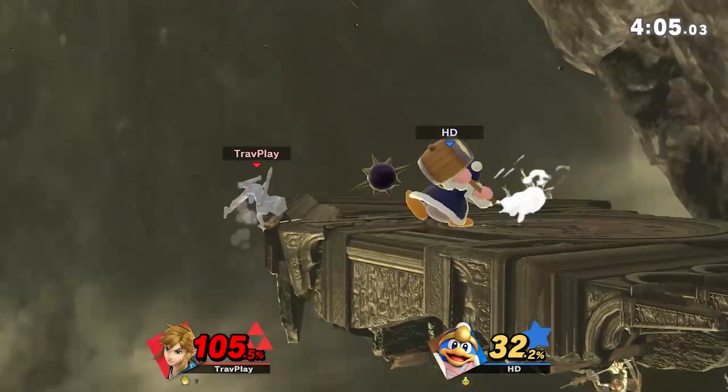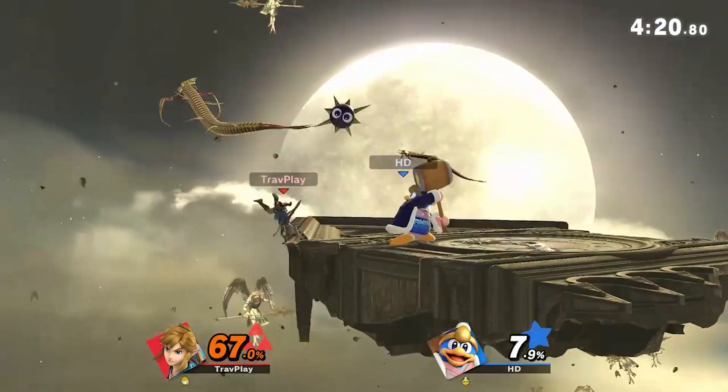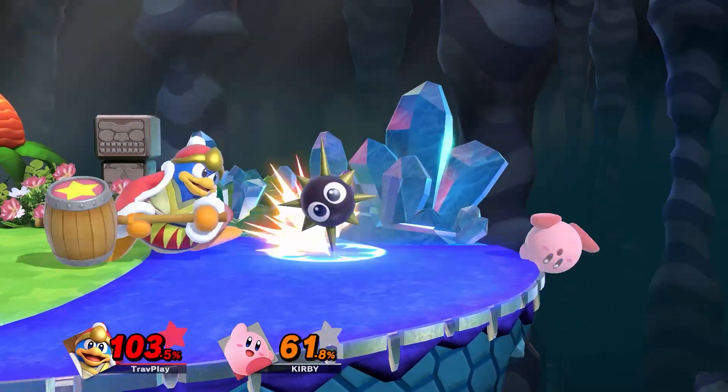Second, jump get up. This is a great option because it can get you into a much better position. You just need to time it carefully to get over the Gordo. DDD could counter it with an aerial or an up tilt, so watch out for that.